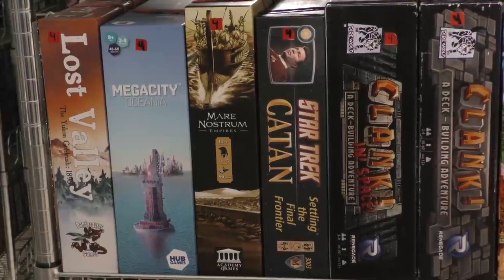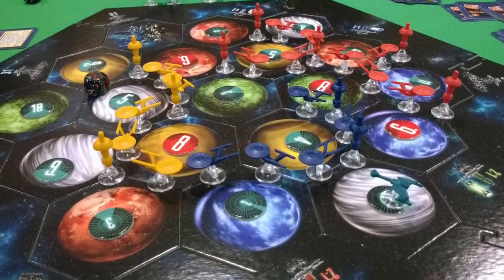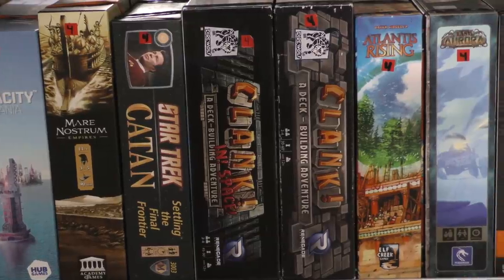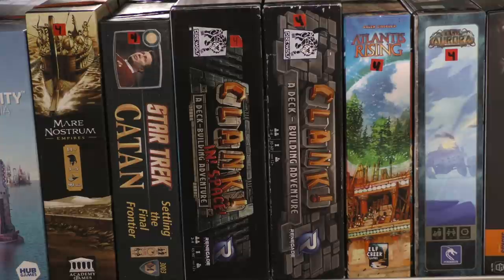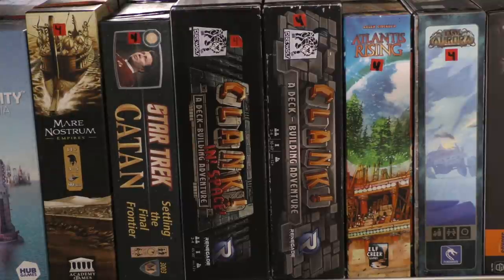Then we have Star Trek Catan. I guess I could have put it on the same shelf as Catan, but it just fit over here for whatever reason. It's basically the base game of Catan using spaceships as roads, which is kind of weird, but it introduced powers to the game. These powers were added in the 25th anniversary edition of Catan because they're that useful — I kept the game for that reason alone. That being said, I don't know how long this will be in the library, because you've got to like Star Trek for this one to work well.